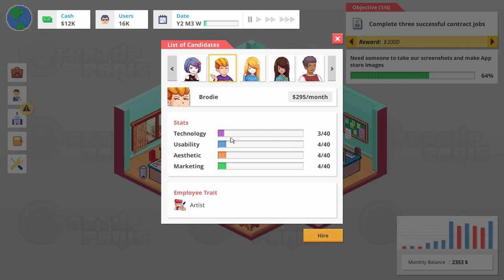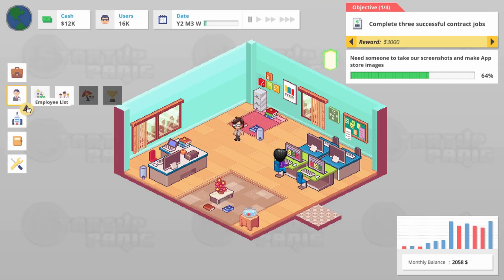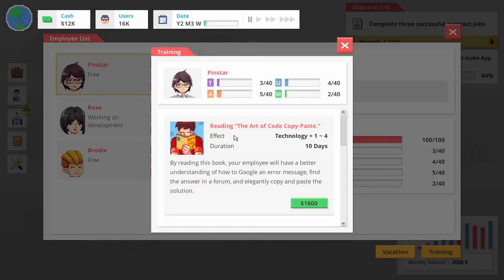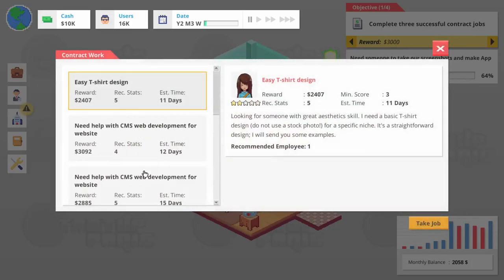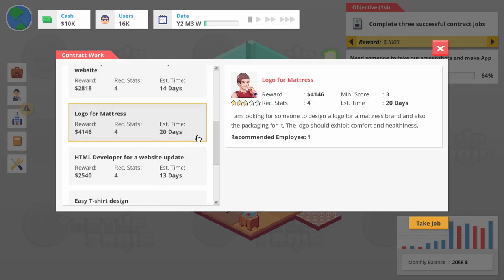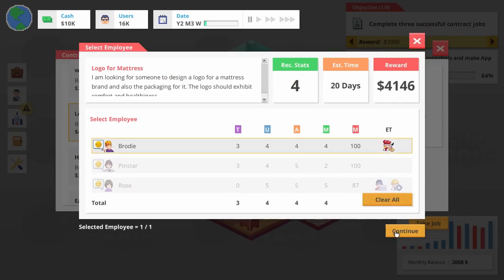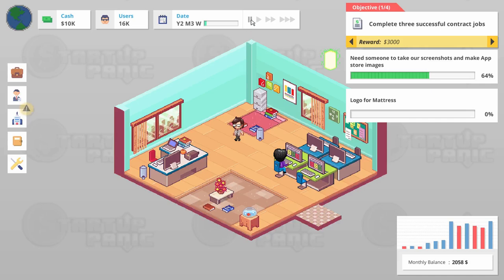Actually, we can make our guy the tech person — he just needs training for it. And he can do contract work. So actually, Pinstar needs tech training. And then our contract work — our artist here. Yeah, we want someone who's looking for comfort and healthiness. Brody. So we want usability, we want aesthetics, probably not so much with tech, but just some tech is fine.